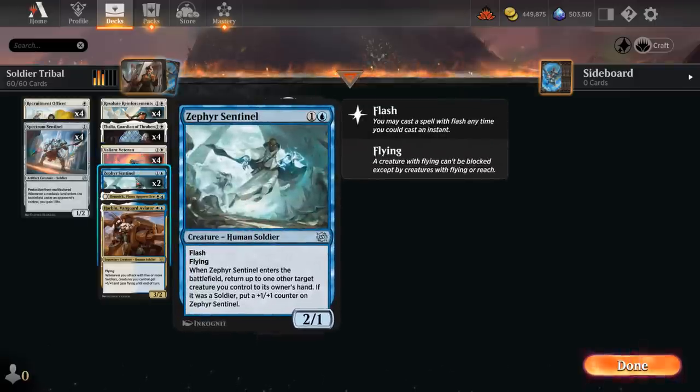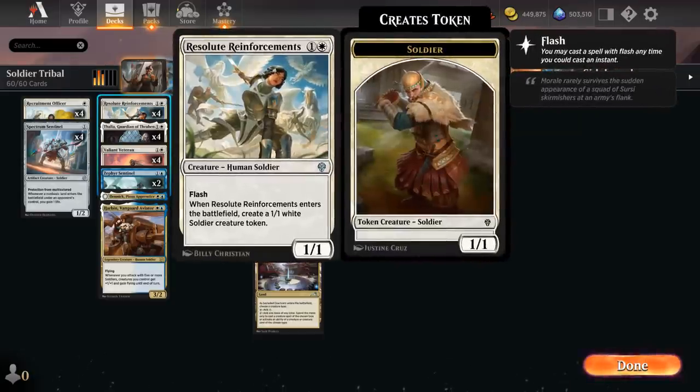We also have two copies of Zephyr Sentinel, a 2/1 with flash and flying. When it enters, we can return up to one other target creature we control to its owner's hand — if it was a soldier, put an additional +1/+1 counter on the Sentinel, turning it into a 3/2 flyer for two with flash. It can save one of our creatures from removal, and can even pick up our Resolute Reinforcements, the two-mana 1/1 human soldier with flash that makes a 1/1 soldier token when it enters, letting us replay it and make an extra token in the process.